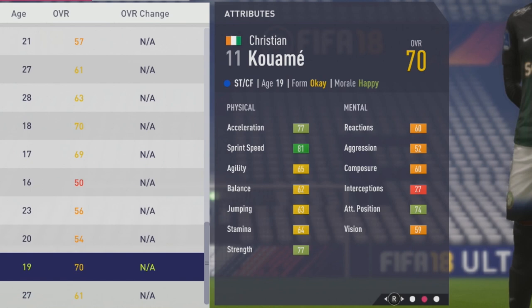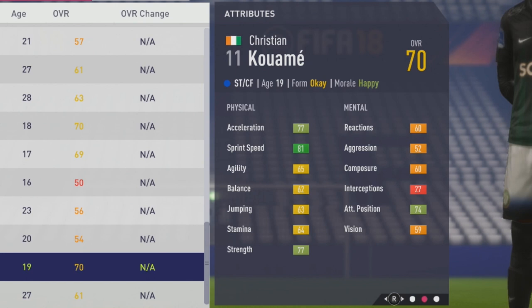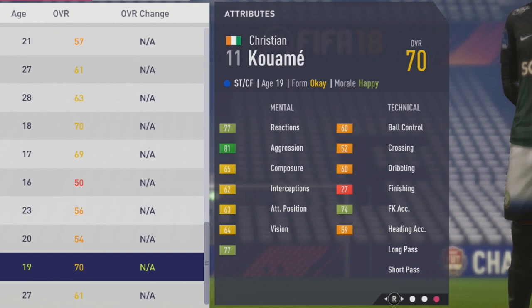Very nice pace and strength from the start with 77 acceleration, 81 sprint speed, also 65 agility, 62 balance, 63 jumping, 64 stamina. Those four stats are not the best, but 77 strength is very good. Mentally, 74 attack position is very solid. Also 52 aggression, 60 reaction, 60 composure, and some other attributes.